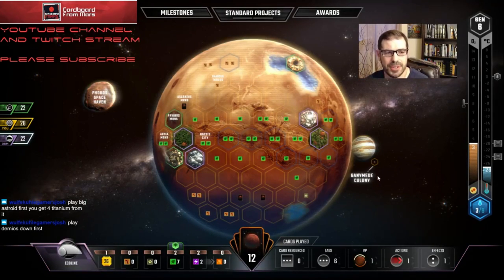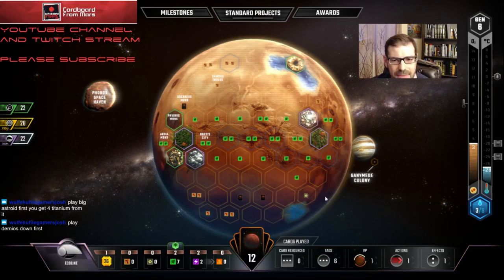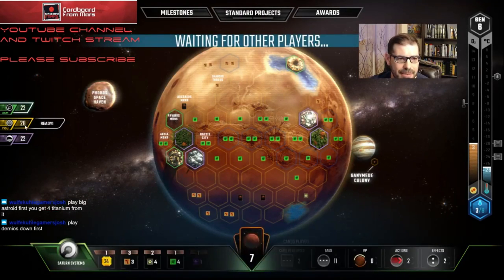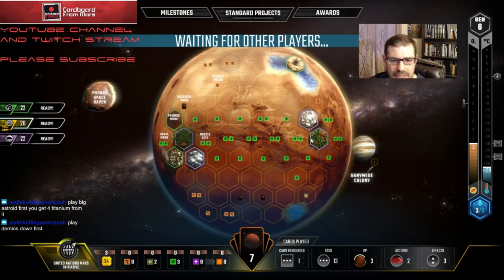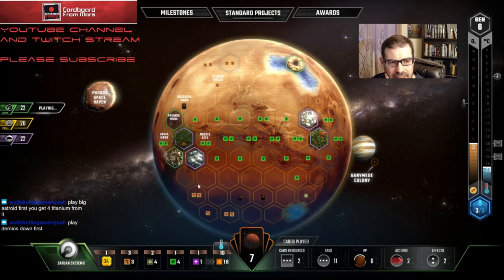I'm just gonna hack Algae and hope that guy takes Mining Area from Saturn Systems — I do need to get a milestone. Convoy is definitely pretty good. Is that one I would buy? I don't have any power or building steel development. Convoy is a good card but it's expensive for the TR boost — you're paying a premium to get a card, and cards aren't really what I have a problem with right now. If I had Arrowbreaking I would've taken it just because it generates cash and heat, but I think I'm not going to take any of these cards again. My next several turns are completely mapped out.